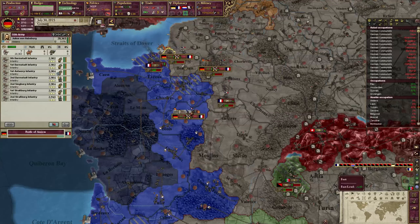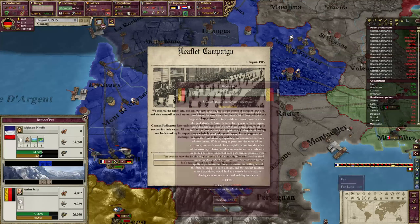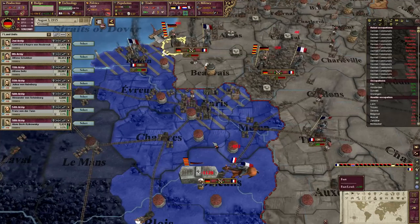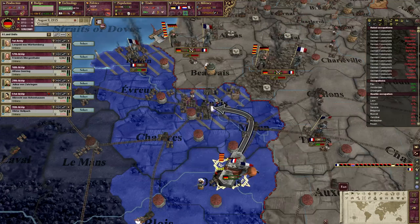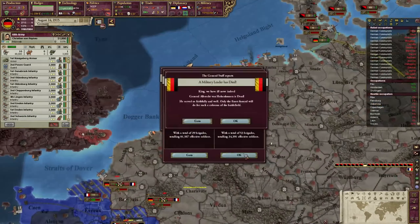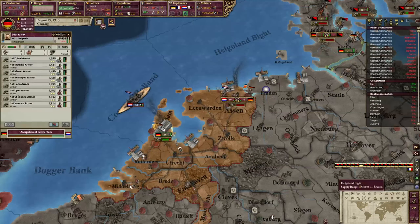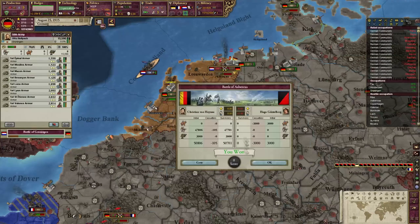The second way to generate wealth is through specific events. Sometimes some countries will receive events, and one of the options will be able to generate a lump sum of money that will be new money added to the game. But outside of these two methods, there's no way to generate new wealth. Any taxation, tariff, sales of goods, or purchase of goods is made with existing money in the world.